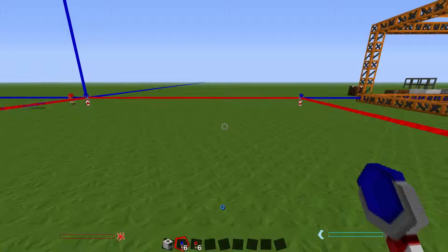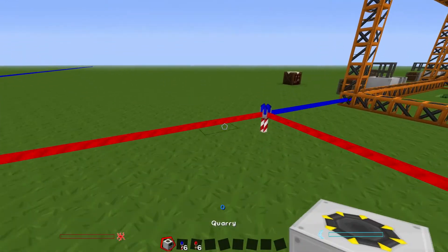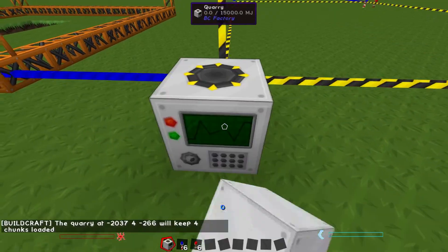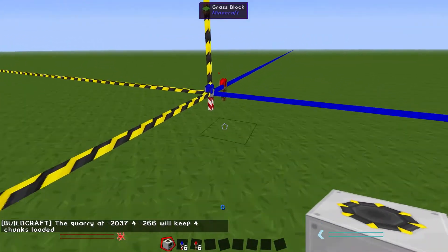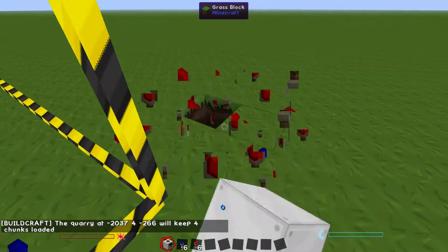You can take your quarry and simply place it down next to a landmark, and there is your custom frame that you plotted out yourself. I like to go around and just pick up all my torches.